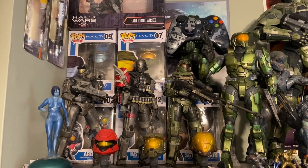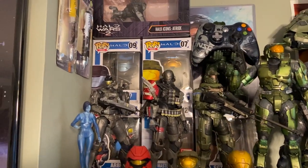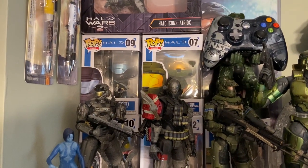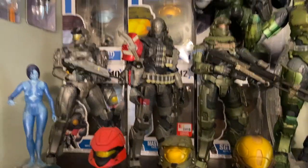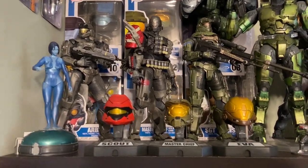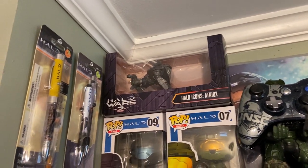Alright, let's get started. Starting with the top shelf — not going to go through every single thing, just kind of the new stuff. I do have all the Halo Funkos, not all of them — I think I'm missing maybe like one or two. In the back there I do have ODST, Chief, Arbiter, the E3 exclusive Chief, and then Johnson. In addition to three of the Reach Player of the Sky figures, because the rest are kind of hard to get or expensive — I do need to get those in the future. The three helmets right here, a Halo Wars 2 Atriox Halo Icons, which is pretty cool.